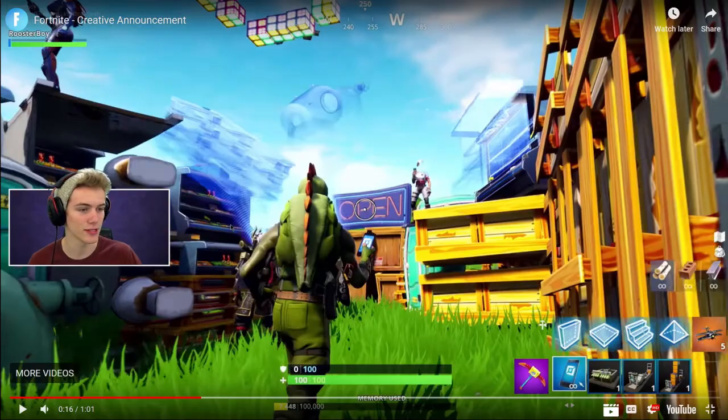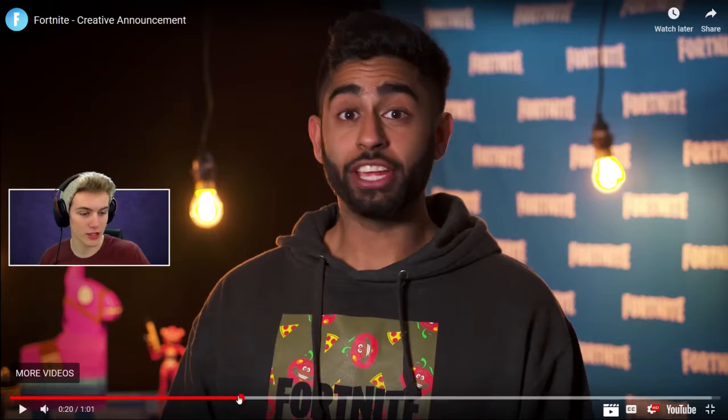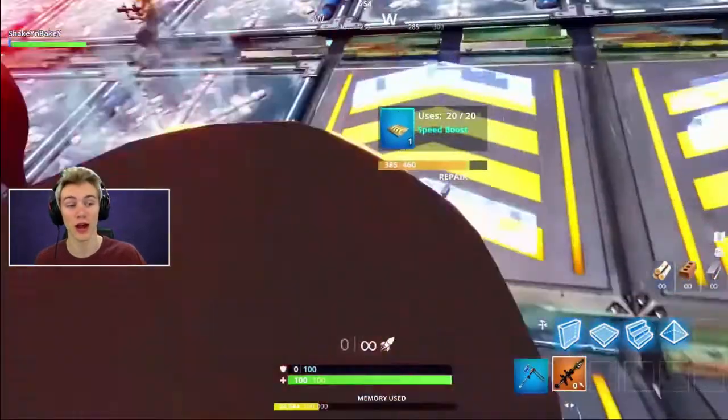I was looking for any new skins — wasn't really seeing any. But did you see right here? There are these new jump pads — like launch pads. I really hope these get added to the battle royale side of things, I think that'd be really cool, good for traps.